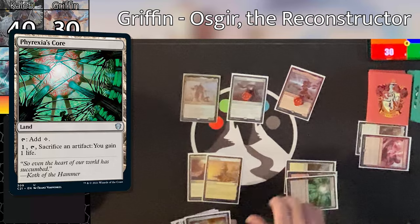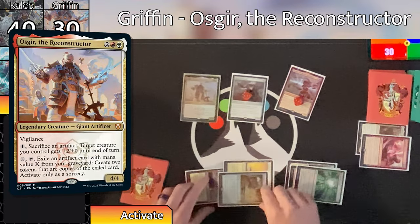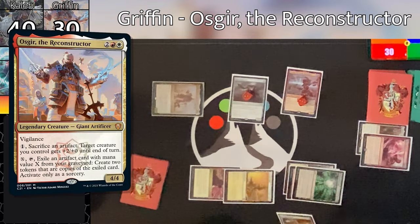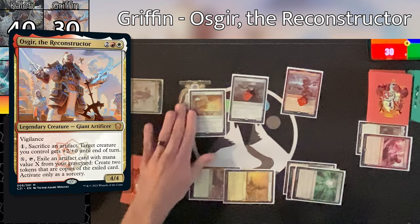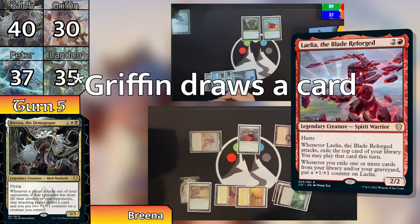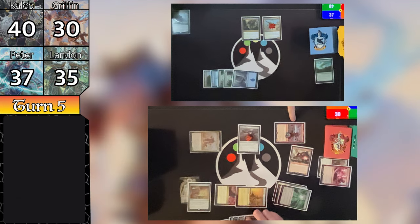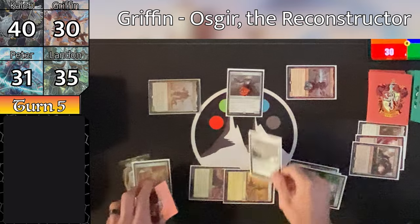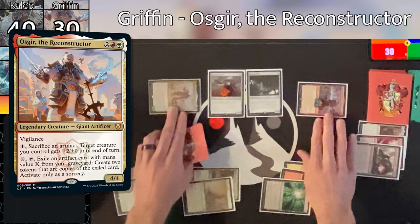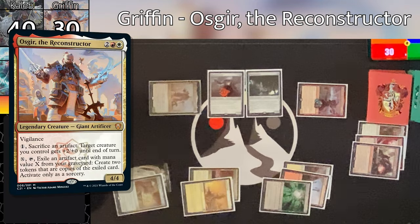Caleb untaps and draws, plays down a Swamp, and heads immediately into combat. He swings Brina at Griffin — Brina triggers, Caleb draws a card, puts two +1/+1 counters on Brina bringing her up to dealing seven damage — dropping Griffin down to 30. He then pays four mana for a Hunted Lamassu and gives the 4/4 Horror Creature token it makes on ETB to Landon. At his end step, Nils triggers adding +1/+1 counters to the Steel Overseer, the Horror token, and the Trigon Predator. Griffin then plays Phyrexian Core and pays three mana for a Sculpting Steel, copying Caleb's Sol Ring. He sacrifices the Sculpting Steel to give Steel Overseer +2/+0, then pays three mana to activate Osgir's second ability — exiling the Sculpting Steel from his graveyard and making two copies of it, both entering as Sol Rings. We can already see the power of Osgir — the mana advantage is incredible.